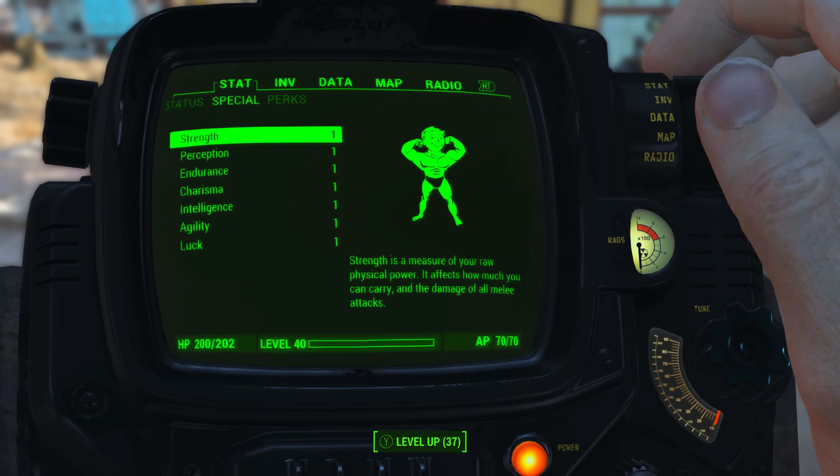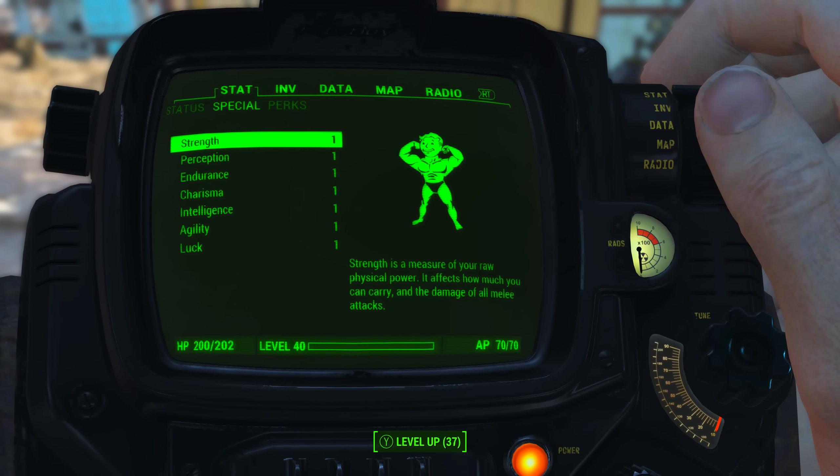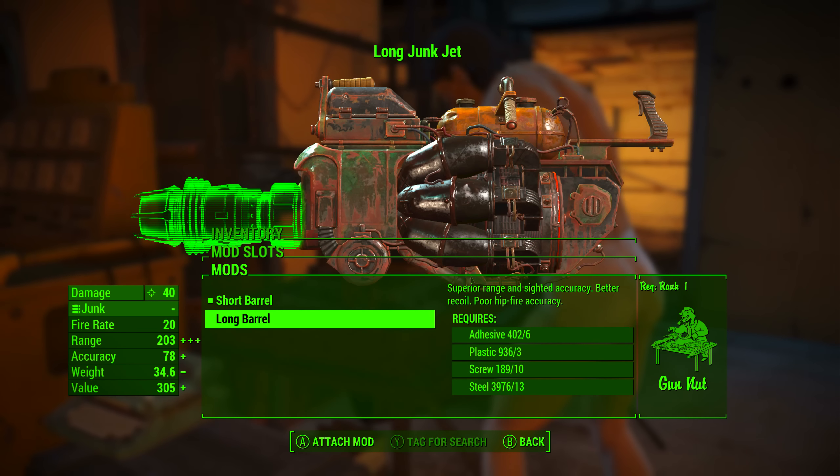As always, I have reduced all of my character's special attribute stats to one. I also have no bobblehead, perk or magazine effects applied to my character. What this means is we will be seeing the absolute minimum base stats of the weapon. So let's get straight to the modding.